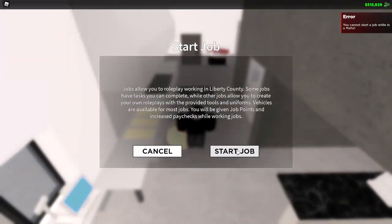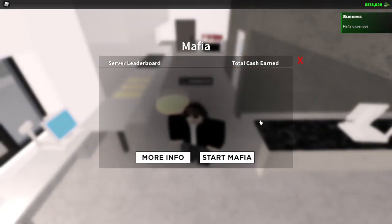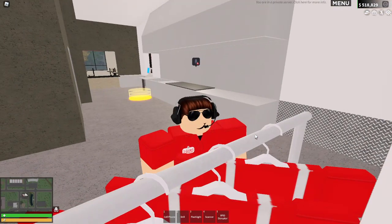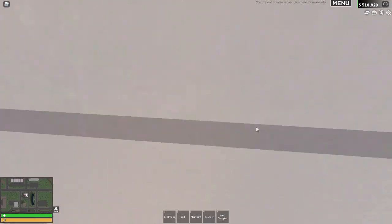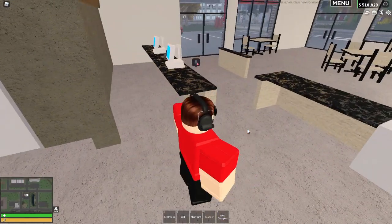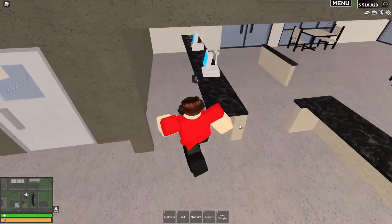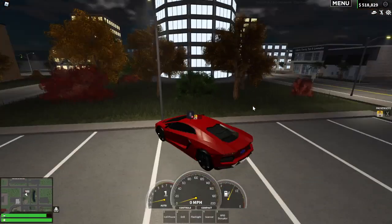You can't start a job while wanted — good thing I'm on a private server so I can get unwanted. You also can't start a job while in the mafia, so I had to delete the mafia first. Once I start the job, I look like I'm working the drive-thru with this headset on. Changing the uniform makes me look like the manager. Walking in, there's a walk-in freezer — I used to work at a very popular chicken shop, so this is nostalgic. It's essentially just a role-play job where you give people food and walk around.